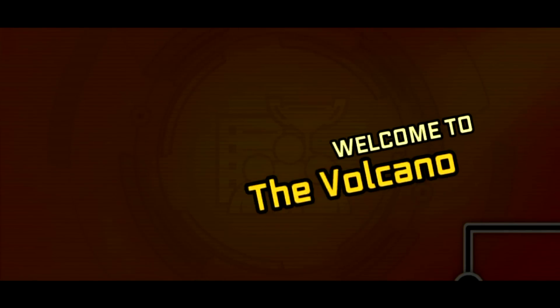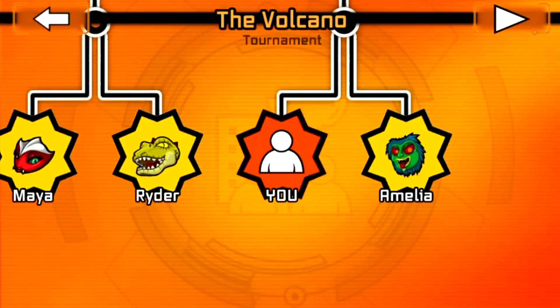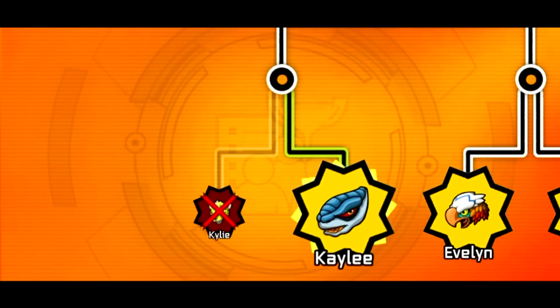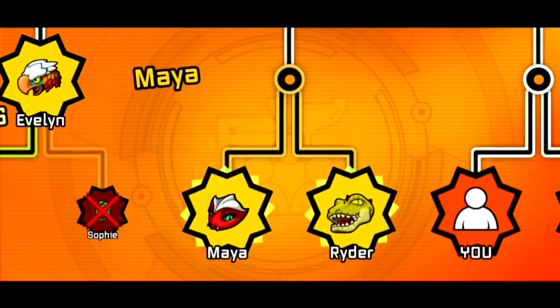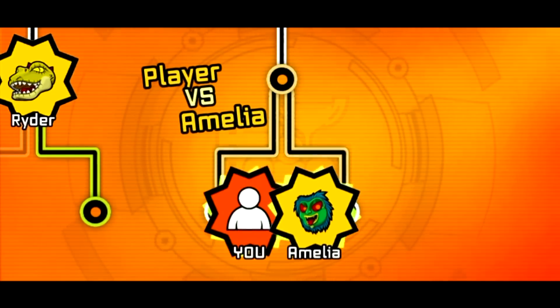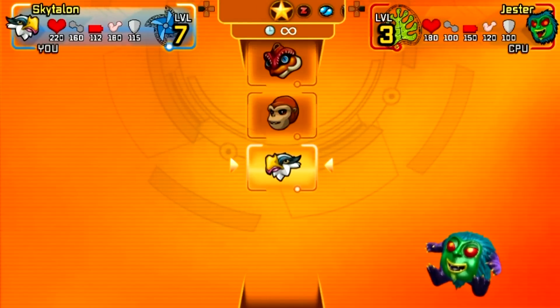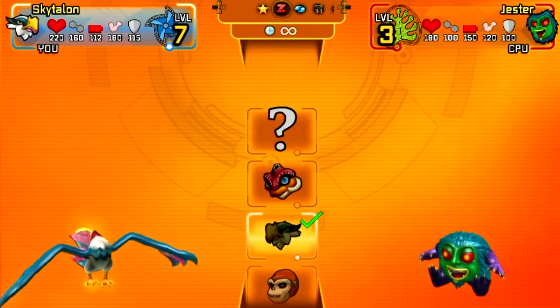The Volcano Tournament! Oh look — Kylie! Kylie is a cat — that's awesome! My name's Kylie! I think I'm going to use Sky Talon because it's my highest level Invisimal anyway.